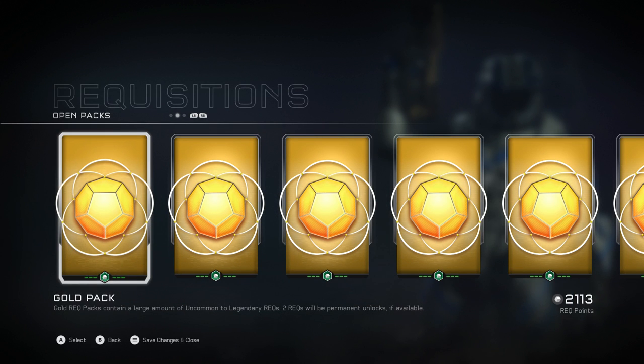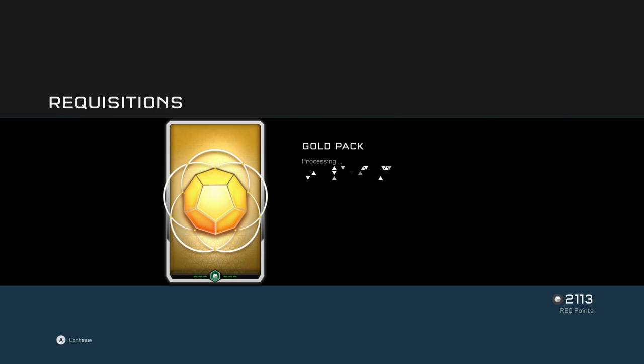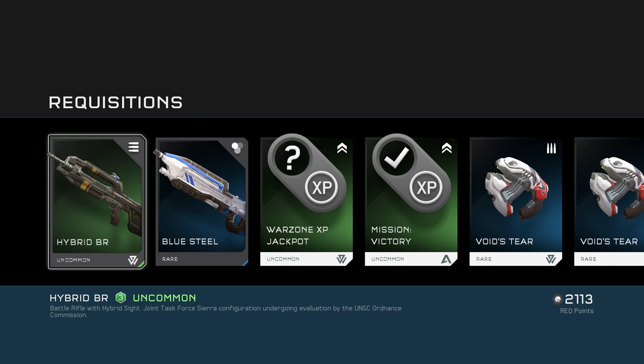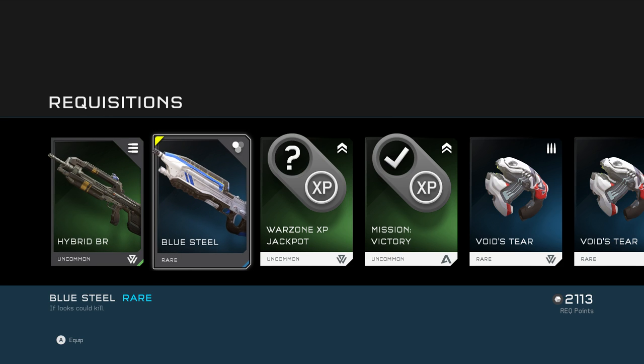Lots of Scorpions — next time they do Warzone Turbo, we are so set. Oh wait — oh fuck, this is one of the new BRs they just released! It's the hybrid scope Battle Rifle. Joint Task Force Sierra configuration undergoing evaluation by the UNSC Ordnance Commission. Not sure what hybrid means — maybe a zooming scope thing? And another Blue Steel skin — pretty cool.